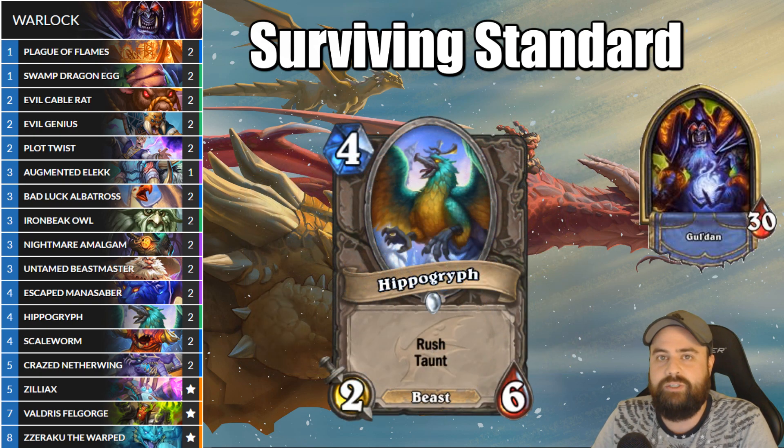Another new 4-drop beast is the Hippogriff. This comes down as a 2-6 with rush and taunt, and if we give it plus two, plus two, it scales very nicely, coming down as a 4-8 with both rush and taunt.